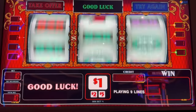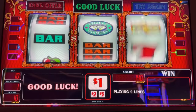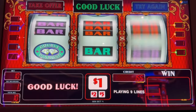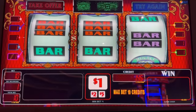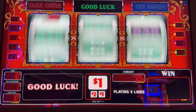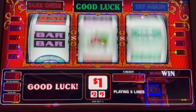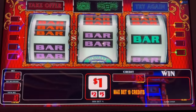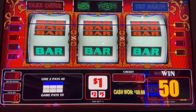Come on, down one more. All right, we got a line hit there — keeps us going a little longer. Bullets for the bonus, as we say. All right, halfway done here. Line hit, 50 bucks.